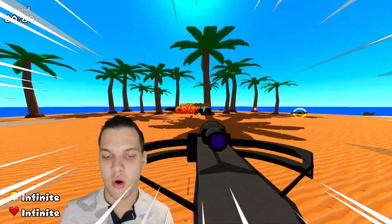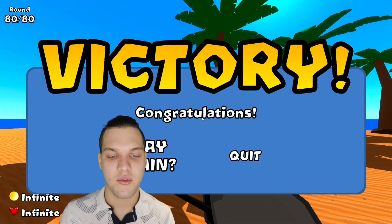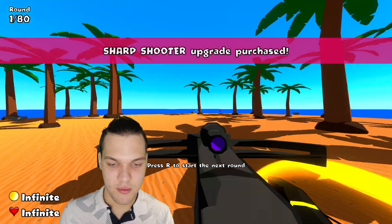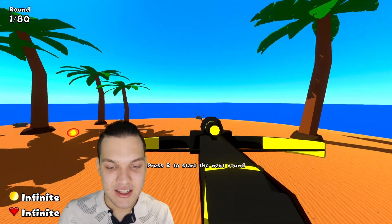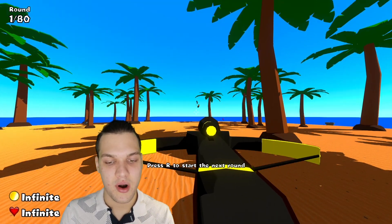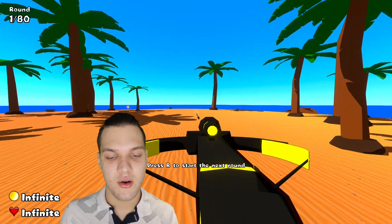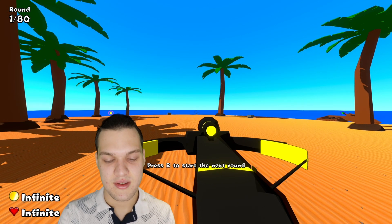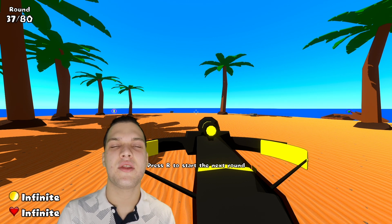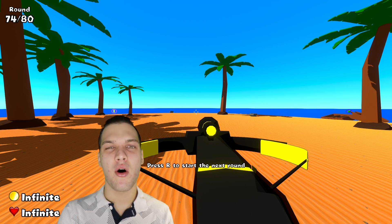I won't leave you without a demonstration of the fifth-tier dart monkey — look at the attack speed! It's two to three times quicker than the regular crossbow on the fourth tier. I'm pretty sure one hit will be able to destroy the ZOMG. Let's test this — it will begin from round 79, then we'll proceed to round 80 with the ZOMG, the final boss of this game.